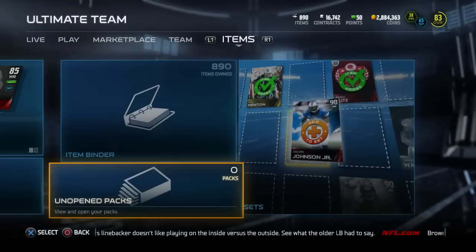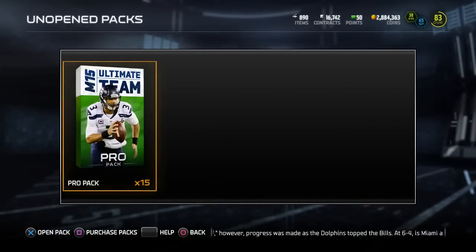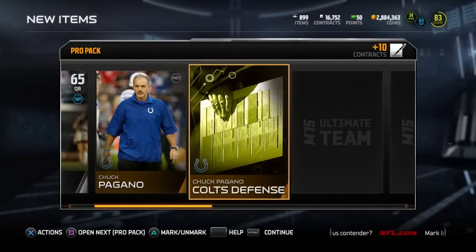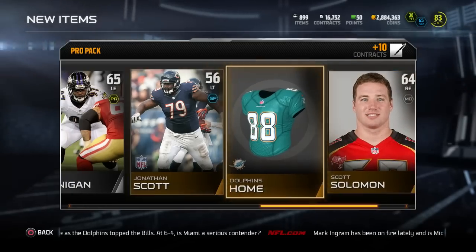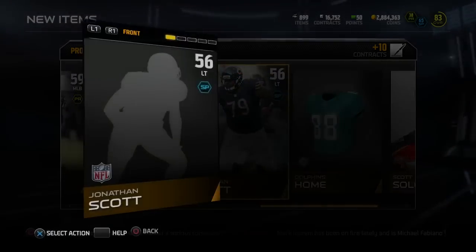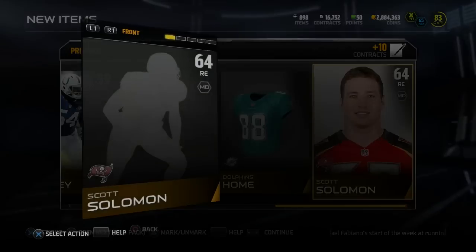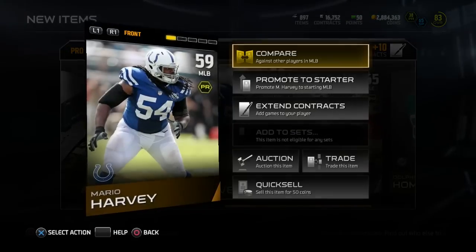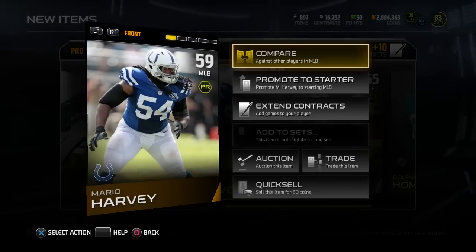Now we're going to go ahead and buy the bundle. Back in a moment while I load up. Alright guys, we are back now with the 15 bundle. Let's get right into this — see if we can get an Aaron Rodgers or any sort of elite Road to the Playoffs or Football Outsiders card. First pack, we got ourselves an RG3. Going to add some cards to sets as we move on — lately I've been doing a lot of sets to get badge packs.